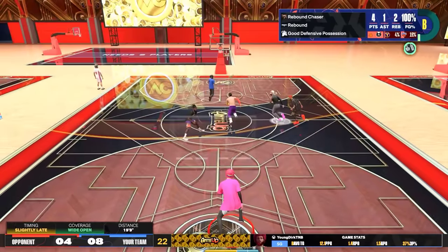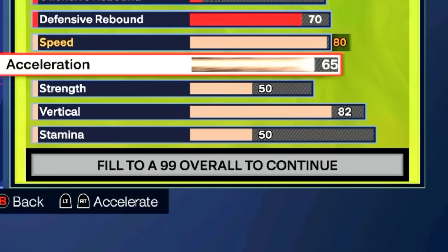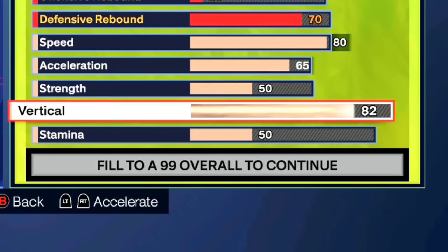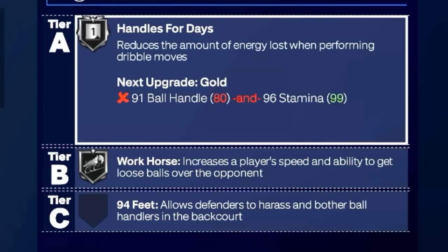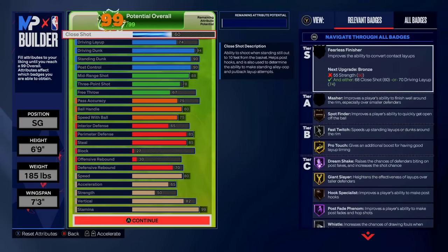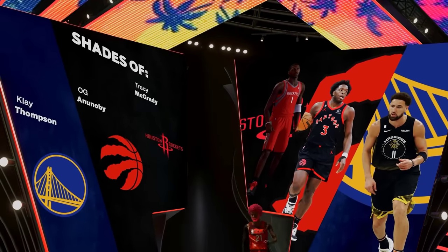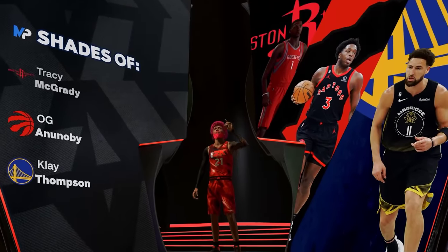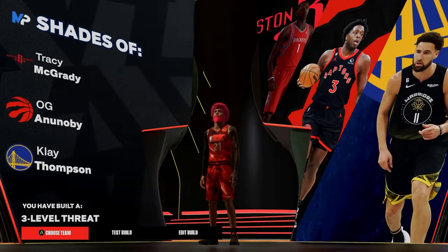For physicals: 80 speed, 65 acceleration, 50 strength, 82 vertical, 99 stamina — and we get Handles for Days. If you want to tweak this build to your playstyle, that is more than okay — this is just the foundation. If you want to see this build against top-tier stage sweats, that video is on screen. Hope you guys enjoyed — drop a like, have a good day.